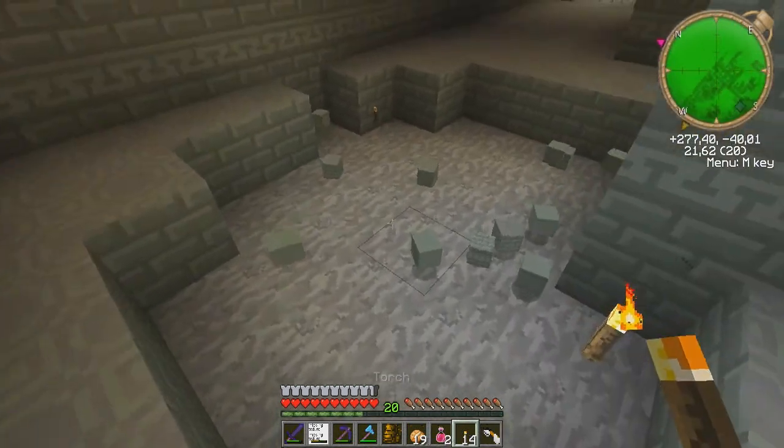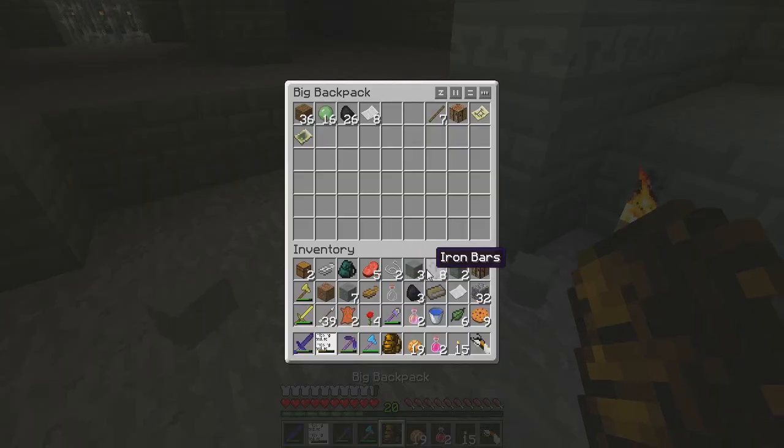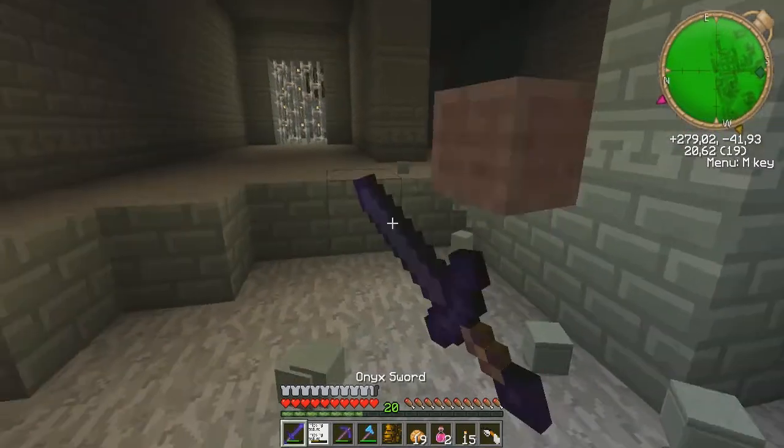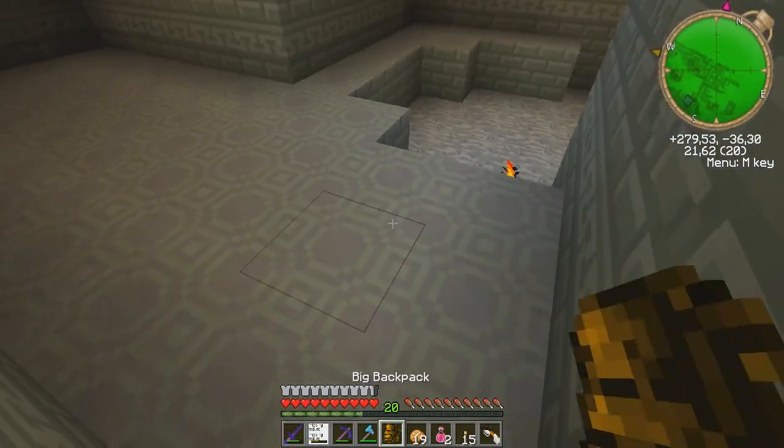What happened here? Oh, lots of maze stone for me - I gotta put stuff away. It's just a slime, not that dangerous.